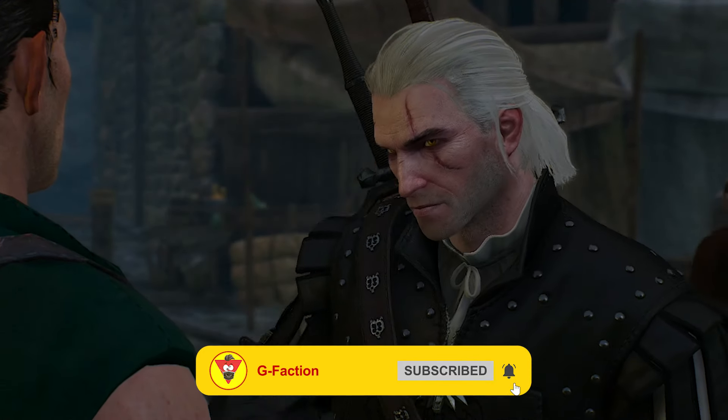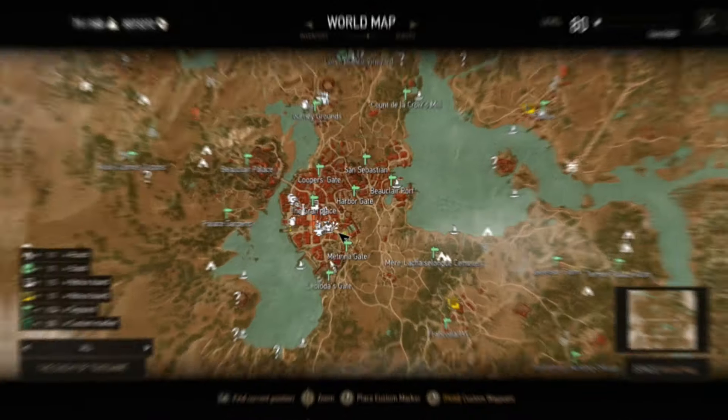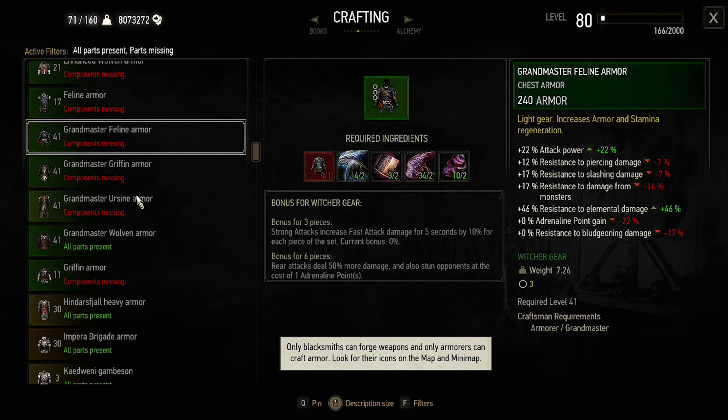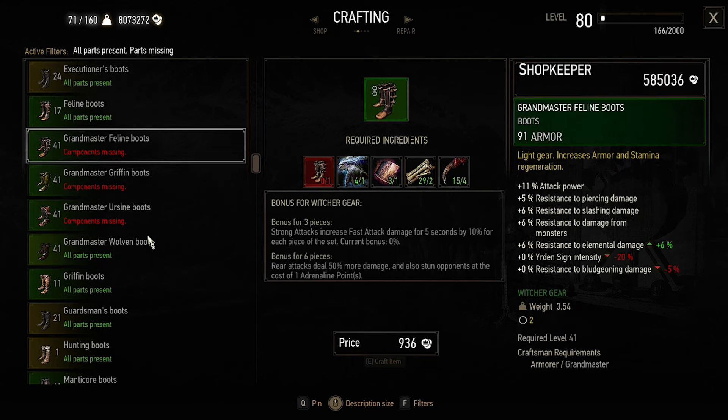One more thing: there is a person who can craft both armors and swords, but to talk to him you have to own the Blood and Wine DLC, because this guy lives in Toussaint at this location I'm showing you. Not only can he craft both mastercrafted armors and weapons, he is the only person who can craft grandmaster Witcher gear in the game, which is a higher level than mastercrafted gear.